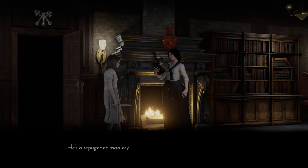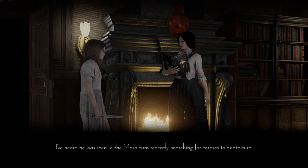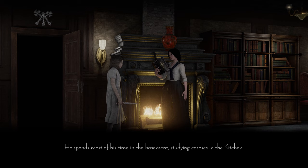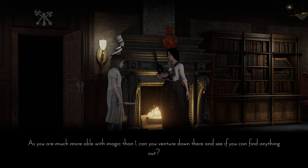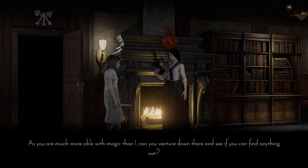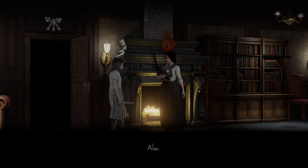Margaret continues: He's a repugnant man my father hired to help with research in the dream. I've heard he was seen in the mausoleum recently, searching for corpses to anatomize. He spends most of his time in the basement, studying corpses in the kitchen. There's a little bit of Little Nightmares vibe to this too — the way that the mansion looks, and also some of the enemies. As you are much more able with magic than I, can you venture down there and see if you can find anything out? Be careful, he's a truly odious and unpredictable man.